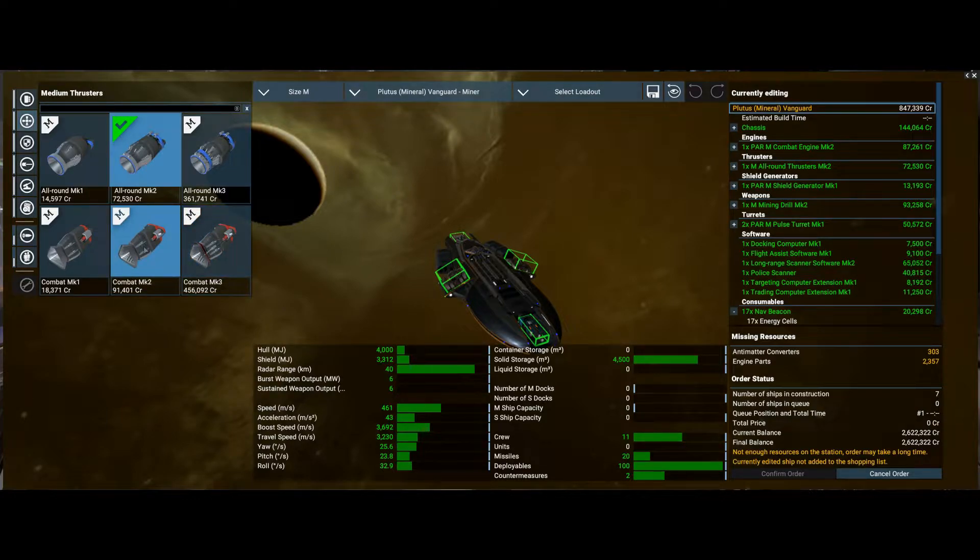Let's change what else. Combat mark 2, all round. Does that make a difference in the speed? I don't know. Well, I'm going to leave it like that — I don't need combat. All round thrusters.